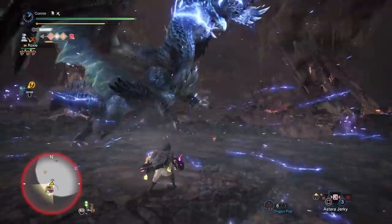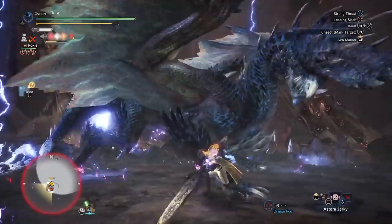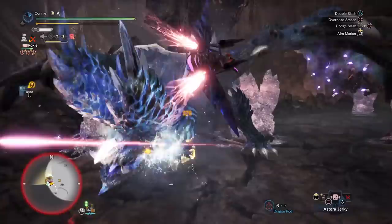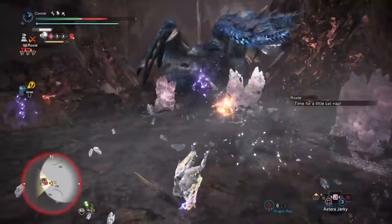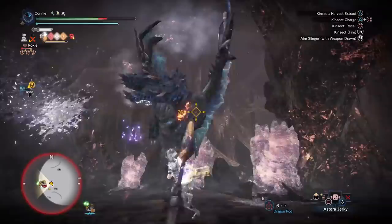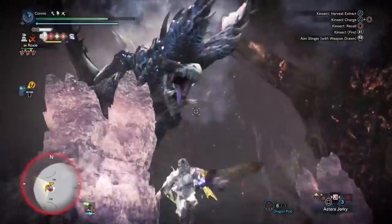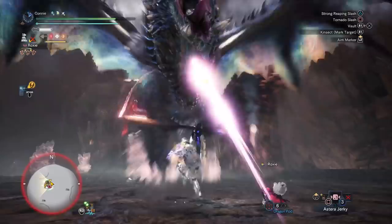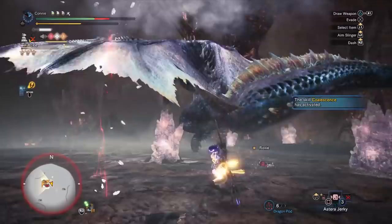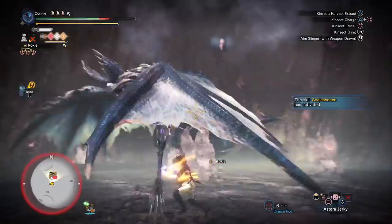Hopefully this has all made sense. Check out my Insect Glaive specific matchup guide for Alatrion to get an idea of how to punish various moves — that video runs a slightly different build with less element on the glaive and the correct kinsect, but it'll show you all the openings. Between learning the fight from that video and using this build, there is literally no way, solo or multiplayer, that you could fail to meet the elemental threshold. Do let me know if you have any questions. I'll also talk about other counter builds like an LBG or Pierce counter build. Hope you enjoyed and have a good time hunting Alatrion — take it easy, bye bye.